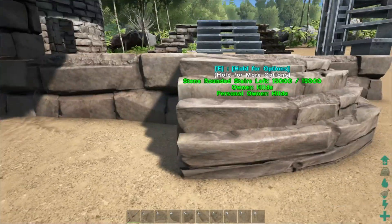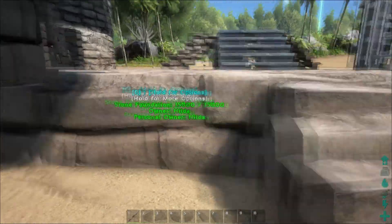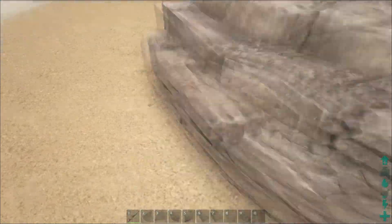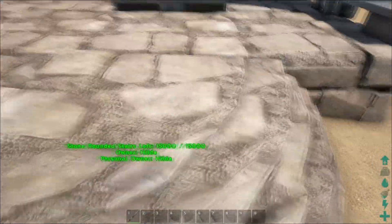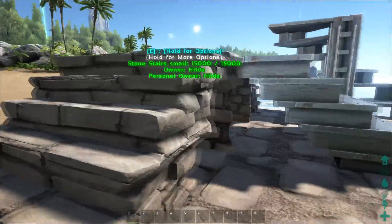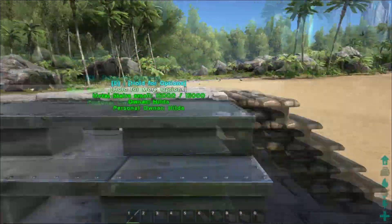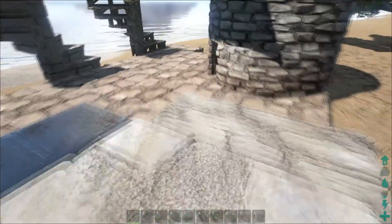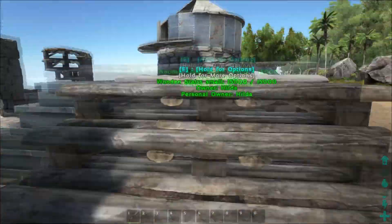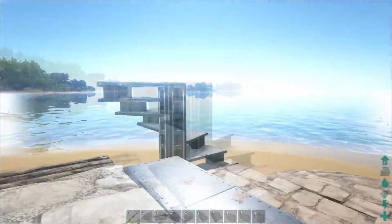We have this one — it's a corner of a normal stone foundation with a staircase on it, which is really nice and can be used for a lot of stuff. We have three different stairs in wood, metal, and stone, and they work perfectly. Nothing's wrong — it's just really awesome.